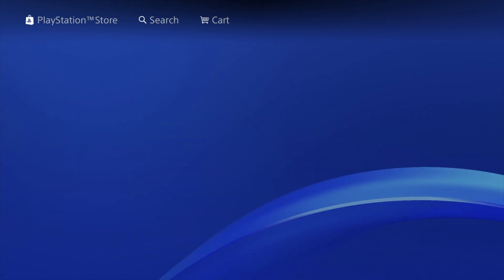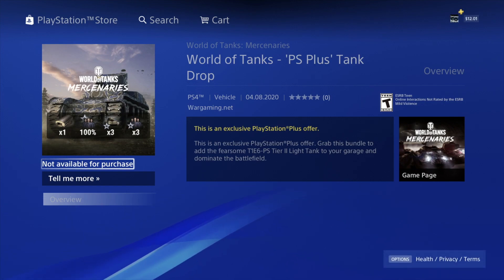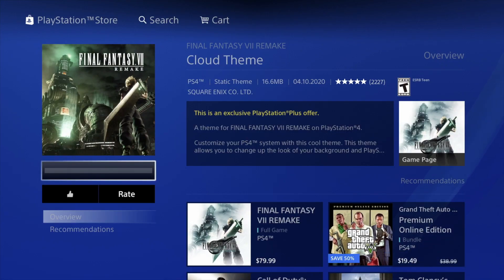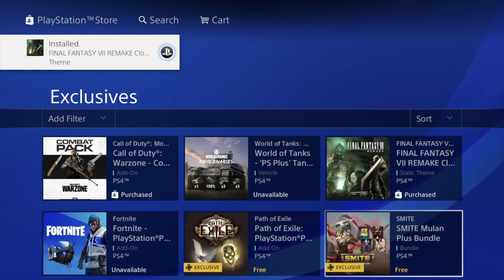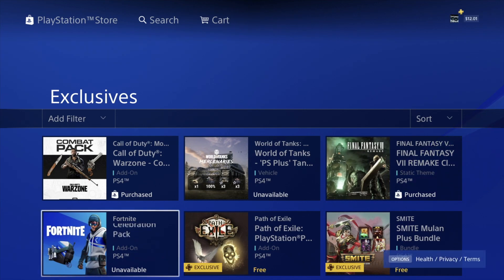We have this one as well, so go right into it and hit download. This is the exact message I told you about — when it says 'not available for purchase,' that's okay, we can verify it later on. Now we're gonna do the same thing with the Final Fantasy one — download it. It's actually downloaded, which is good. This one is a cloud theme, a little bit different. Then we have the Fortnite one which says unavailable because I already downloaded it in a previous video.